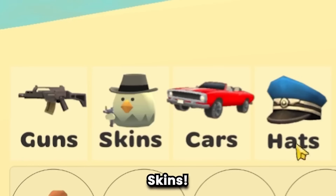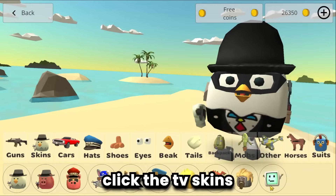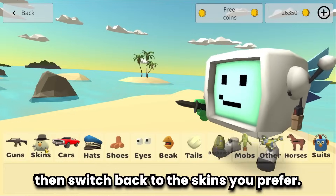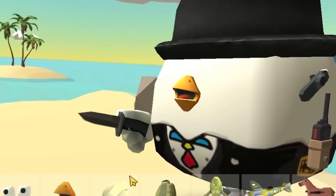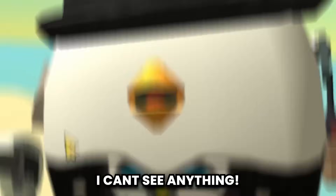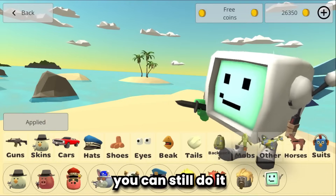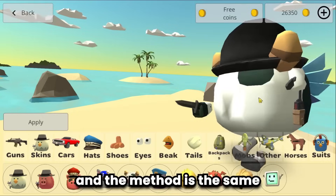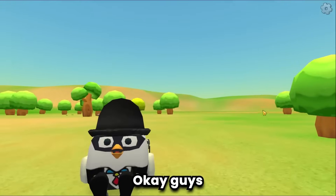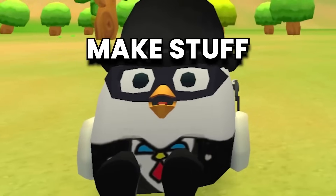Next glitch: go to the store skins, using chicken skins. Click the TV skins, apply, then switch back to the skins you prefer. Now I can't see anything — this is the no-eyes skin glitch. If you want to use other skins you can still do it using the same method.